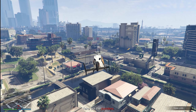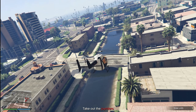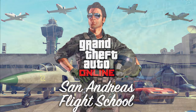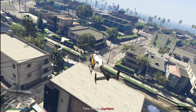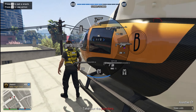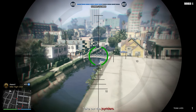Next we have a very unusual one — I wasn't expecting this at all — but it's double money and RP on the San Andreas Flight School. This is something that a lot of people don't do because the money and RP is really bad for it, and even with the double money and RP it still is. So I just want to let you guys know that you can do it if you want, but it's really not worth it.